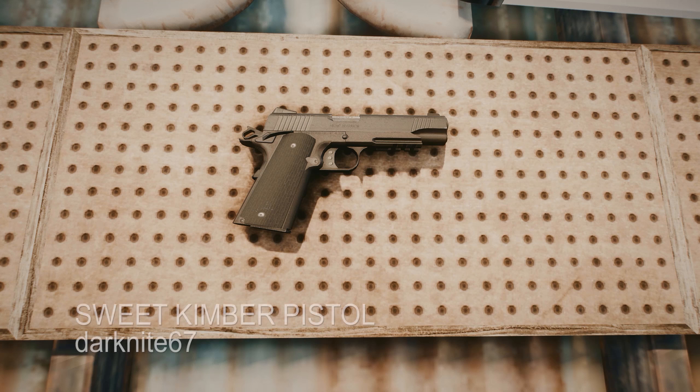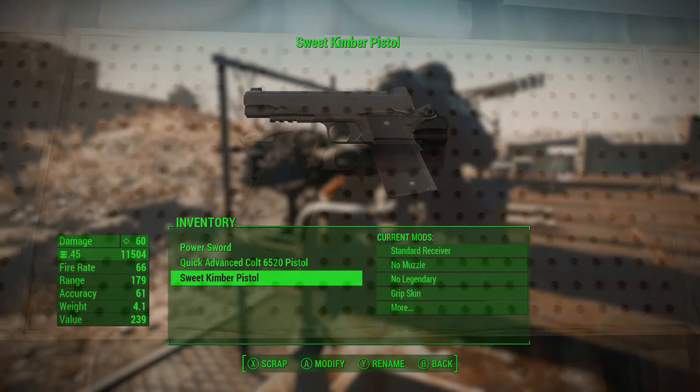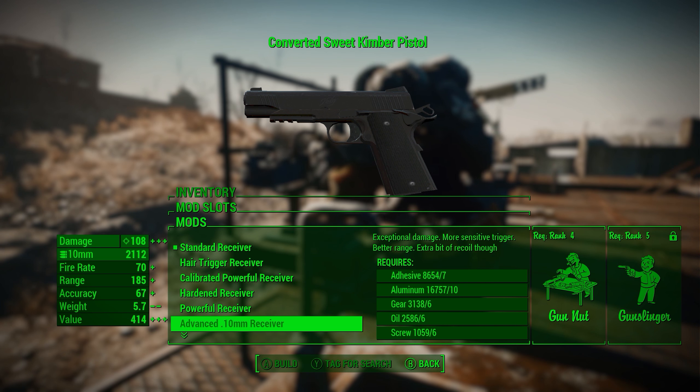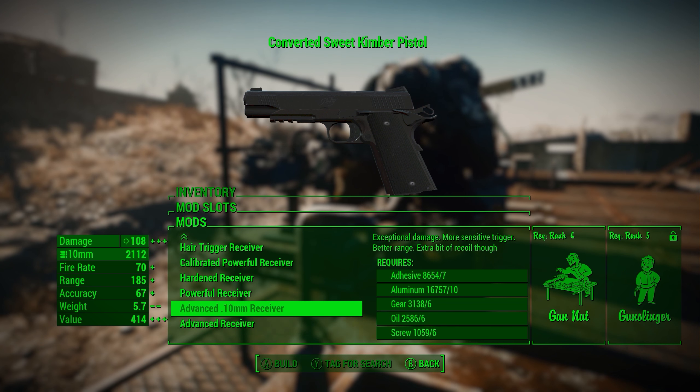And our weapon is Sweet Kimber Pistol by Darkknight67. This is a highly customizable and detailed 1911 mod. I know we have a lot of M1911 mods, but this one is probably one of the most complex ones that we have in Fallout 4 so far. For the mods, I went with the most powerful receiver, as I always do, so that we can see the full capability.